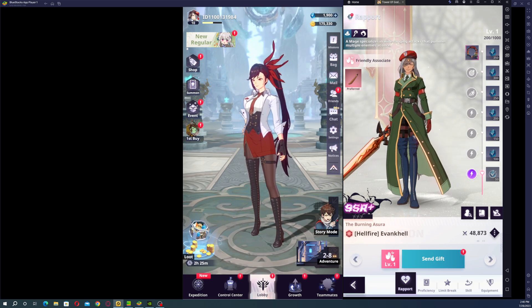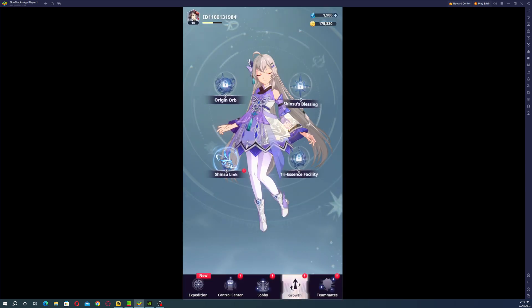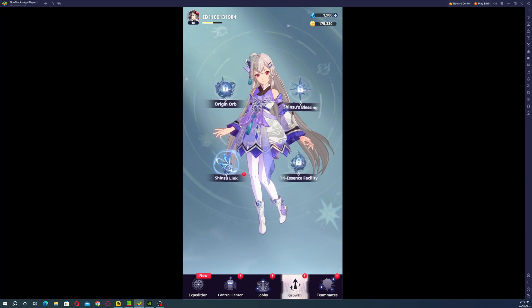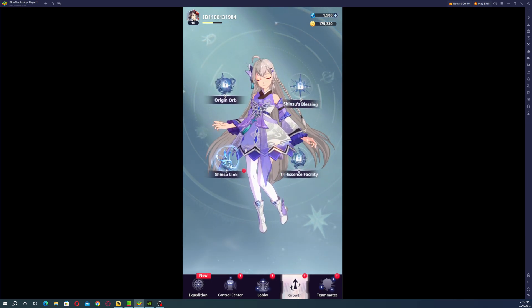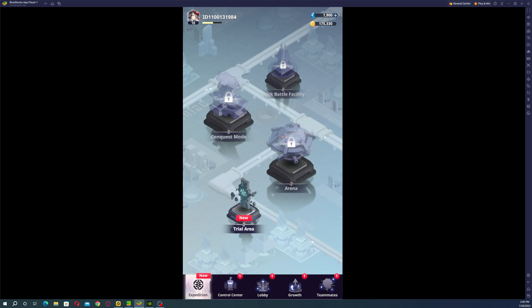Of course by doing growth and everything else you will complete certain missions and achievements, and in that way you will gather even more summons via gems. Those are the most important ways to get gems and summoning tickets as a free-to-play player.